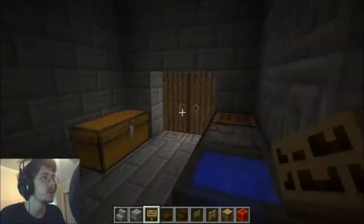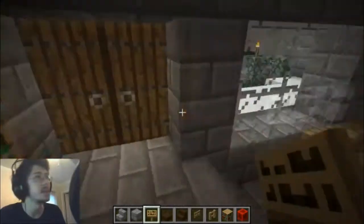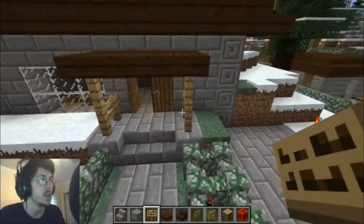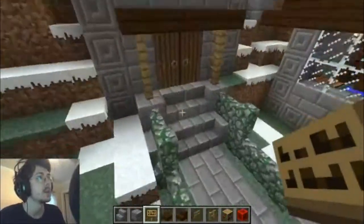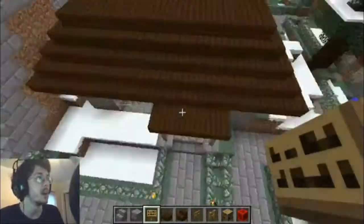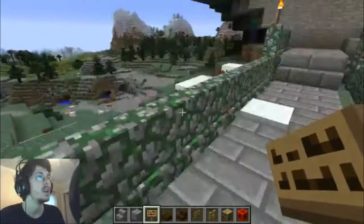So back door and front door, depending on how you see it. I put this as the front — kind of a little back door in the back. I guess this would be considered the front since it does have a better view. Let's consider this the front door.